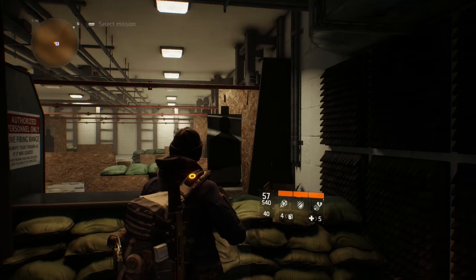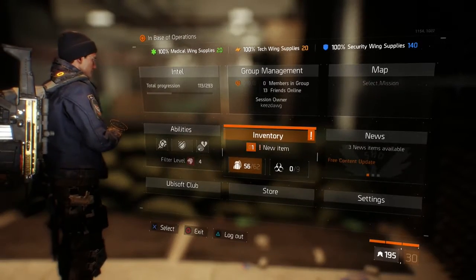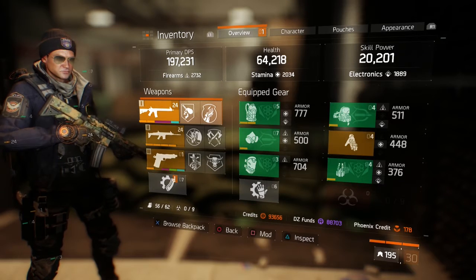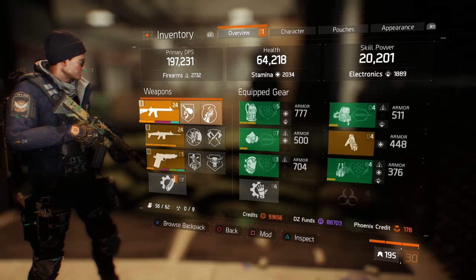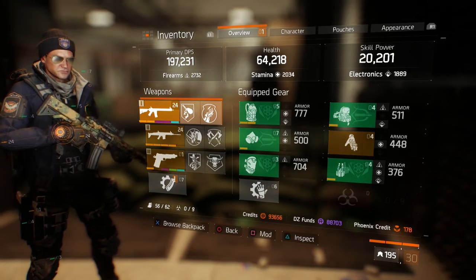Hey YouTube, what's going on? It's Keyes and today we're going to take a look at the high-end lightweight M4. You guys might be familiar with the M4 as it's the default gun for your starting agent. Some of the variants of the M4 you'll see look very similar to some other weapons — the M4, the Liberator, the Police M4, and the Lightweight M4.